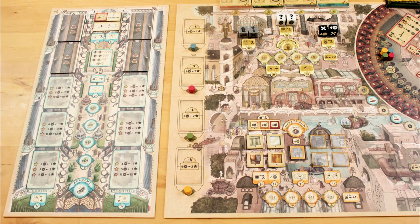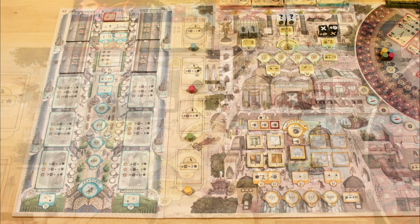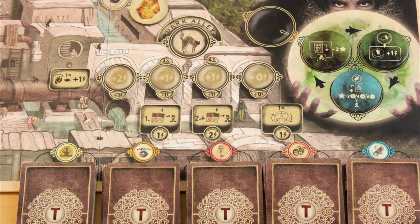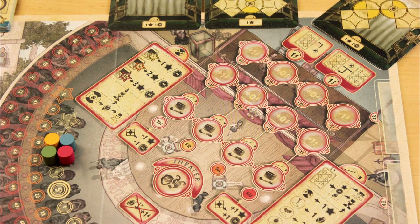Dalgard's Academy adds a new location to the game. You've got downtown, market row, your workshop, the dark alley, the theatre, and now the Academy.